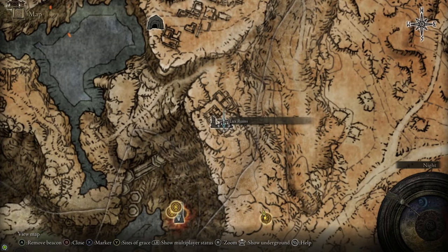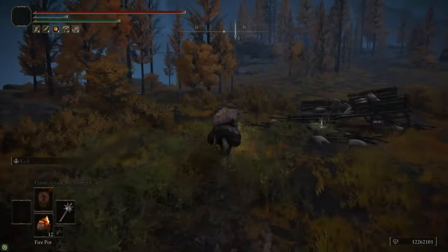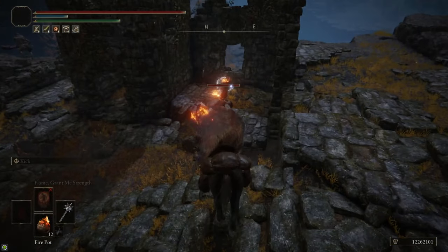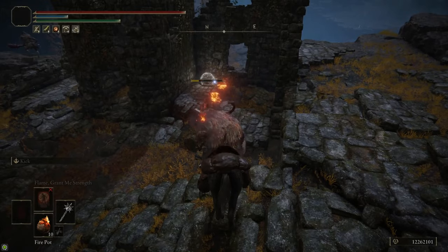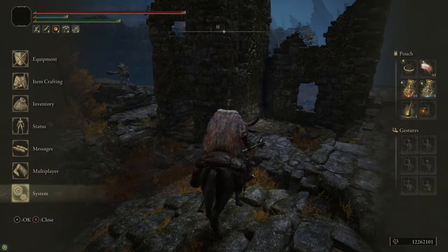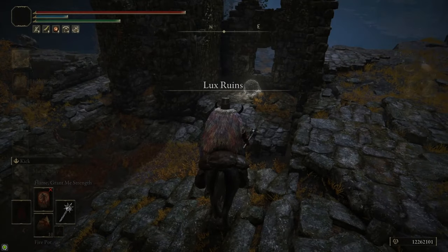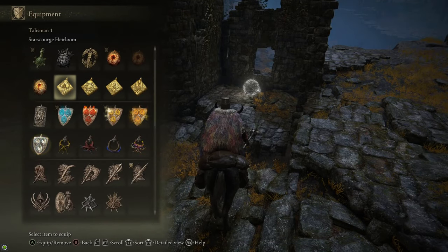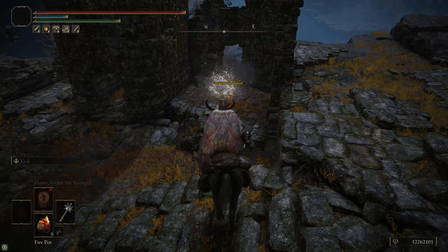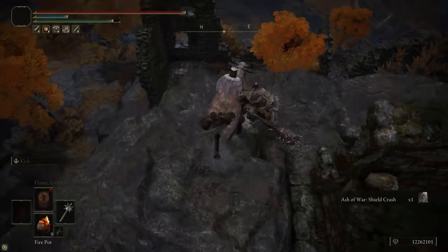Now I've headed back to the Altus Plateau site of grace. We're going to head north to the Lux Ruins. There's a scarab here — if you get too close or attack it without killing it, it teleports away and you have to reload the area for it to respawn. So instead of going to a site of grace and coming back, I just quit out to reload the area. I put on a strength talisman so my fire pots do a bit more damage to ensure it dies. It drops the Shield Crash Ash of War, which we're going to put on our Spiked Palisade Shield — and that's located just to the east.